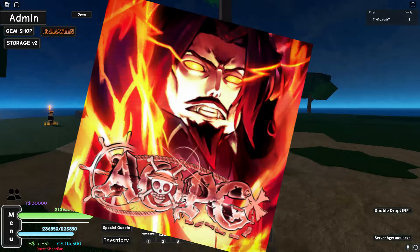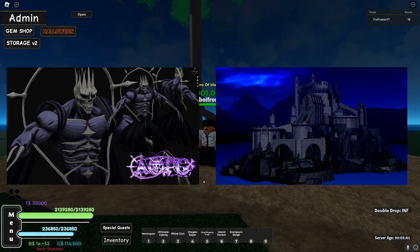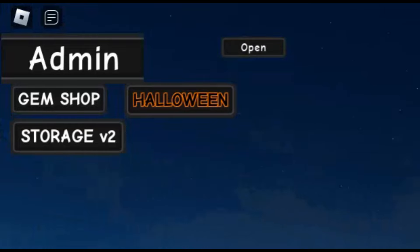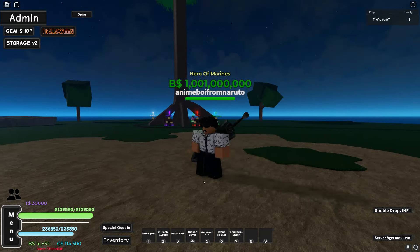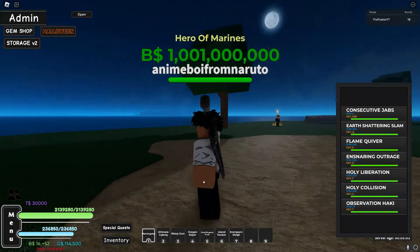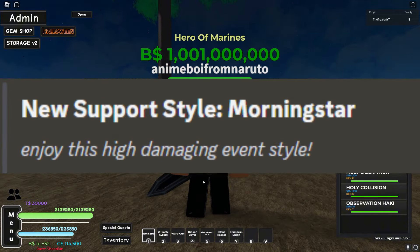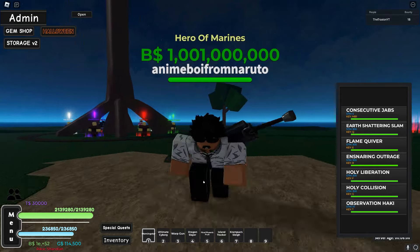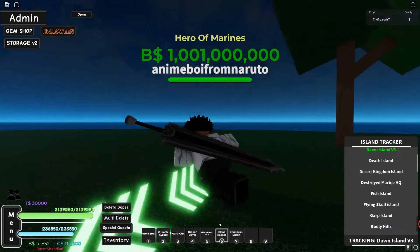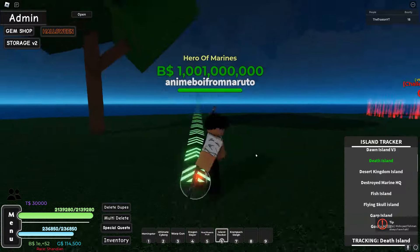A One Piece Game just released a brand new Castlevania Halloween themed update. They released three new things: a Halloween tab where you can buy a lot of good stuff, a new support style called Morning Star — which is really high in damage and based off of Dracula — and a dungeon you have to fight in to get that support style. The boss and everything looks really cool.